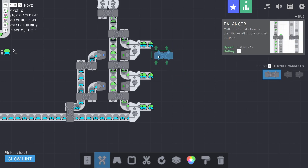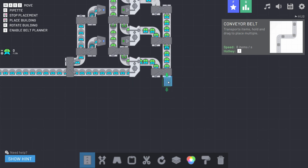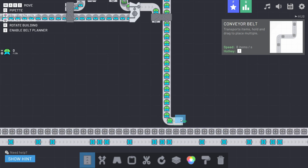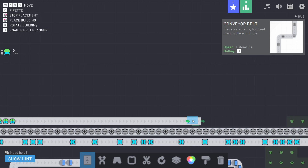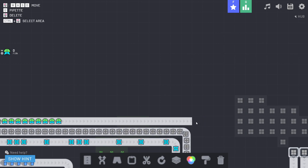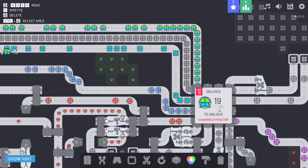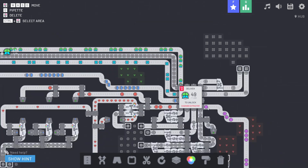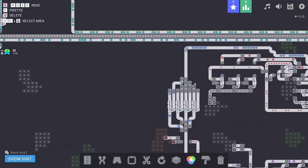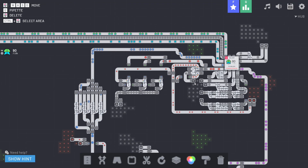Now we've got all our combined shapes coming out. We combine these onto one line to make life easier, stretch it down, and bring it right over into our hub to get this particular shape automated and going in. We're going to need 1,800 of those to unlock the next upgrade — the chaining extractor.